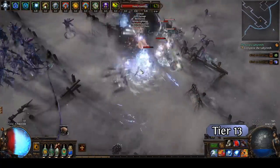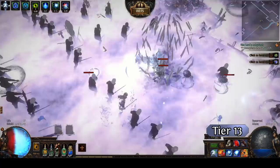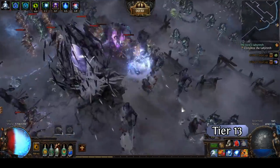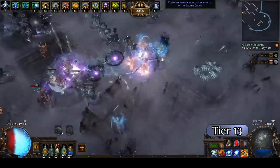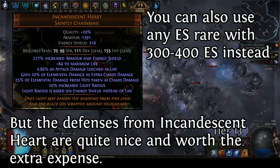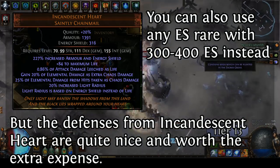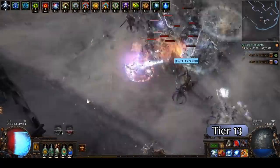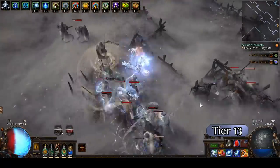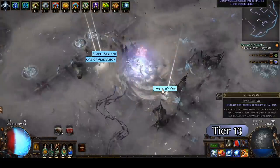Another example might be the Wintertide Brand Cold Snap Occultist, which I put together as a trial for a 3.12 league start. When I made this build, I wanted to specifically focus on inexpensive uniques, things that are fairly easy to obtain early on, and then fill with generic rares. I'm using Incandescent Heart — it's a nice defensive bonus against elemental damage. I don't have to worry too much about physical because with all of the slows and the default defenses from Chill, I don't have to worry too much about getting hit by melee. I can kind of sit back and kill stuff — all I have to worry about are ranged abilities, most of which are elemental.